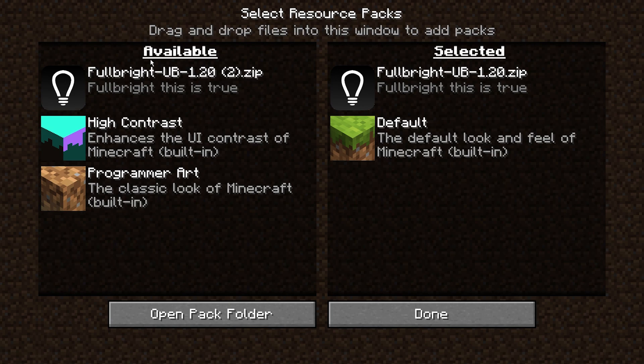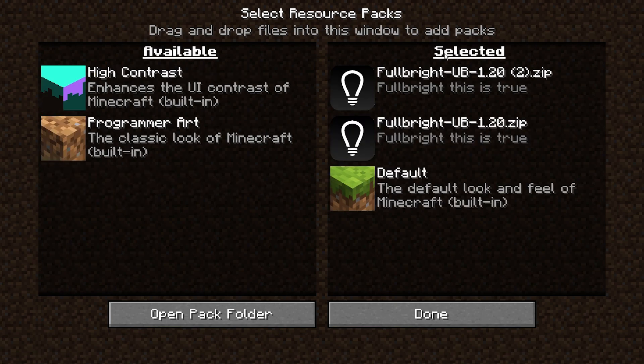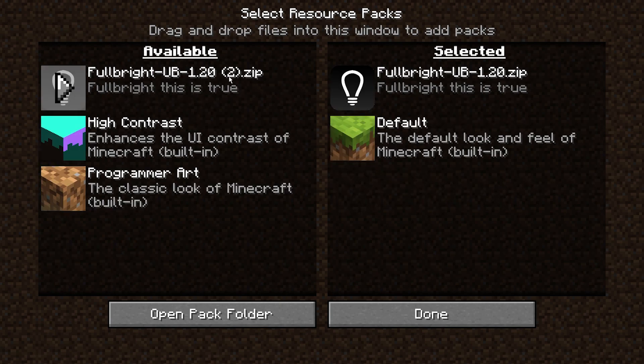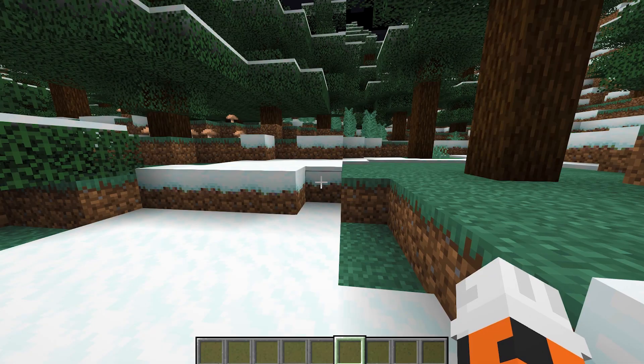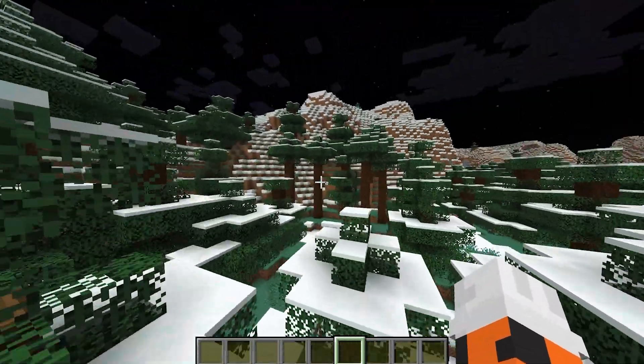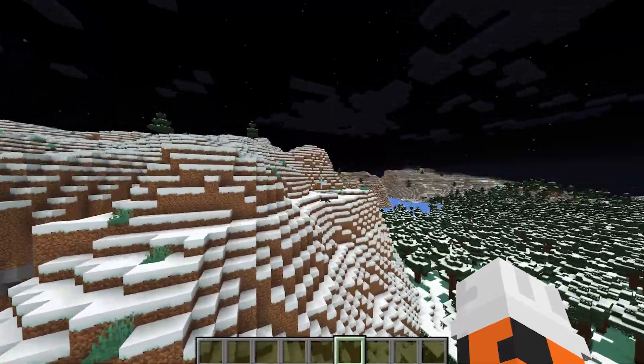The last thing you want to do is press the little arrow if the pack is on the left side of your screen. It will say 'Available' — so the Fullbright pack is available but not selected yet. On the right side it says 'Selected,' so just click it over so it moves under Selected. Then press Done, it might take a second to load, and then you'll have Fullbright for survival mode, creative mode, whatever you want.